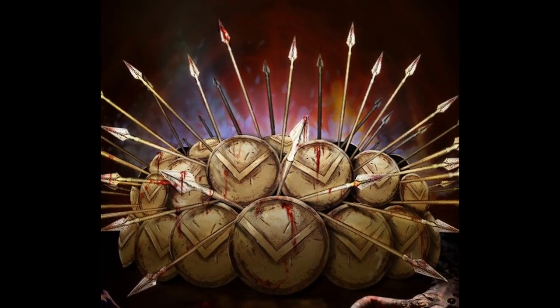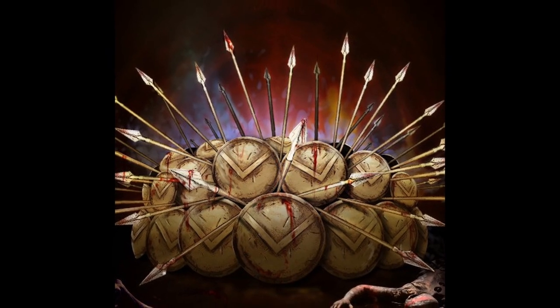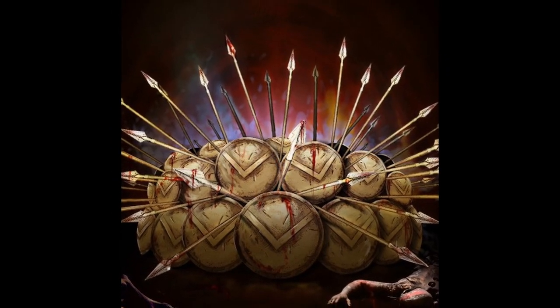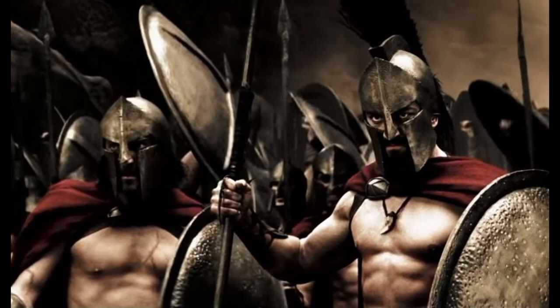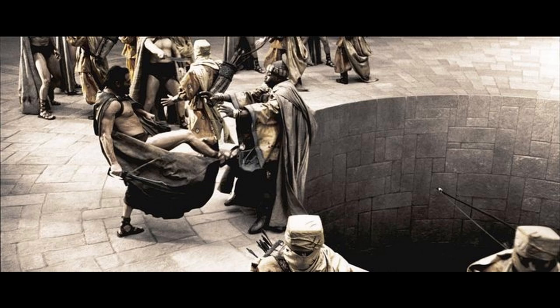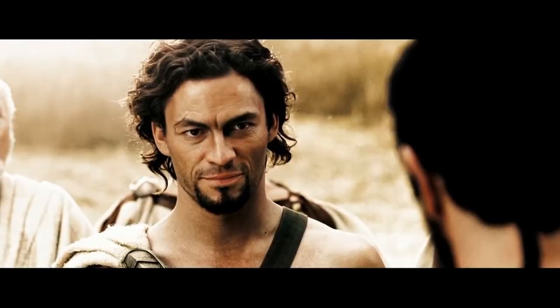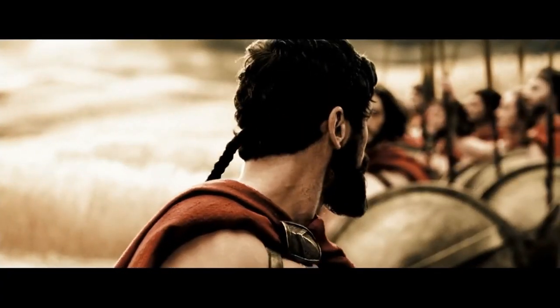We're going to take Survival and Perception for our two Barbarian skills, because it's hard to avoid how useful Perception is. You also get one more skill from choosing Human Variant. We're definitely not going to take Persuasion, because the way you persuade people is by Spartan-kicking them into a pit. So we're going to take Deception, just for the few times you have to lie and pretend like you're just a few soldiers out for a stroll with your king and not actually going to fight an entire Persian army.